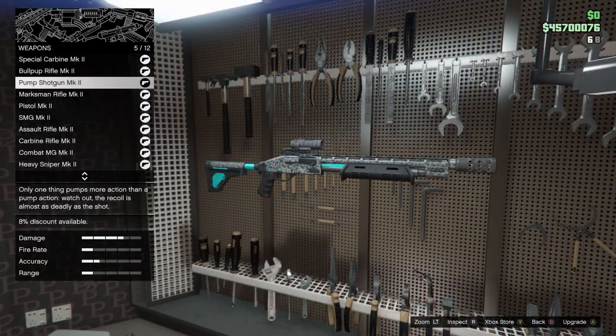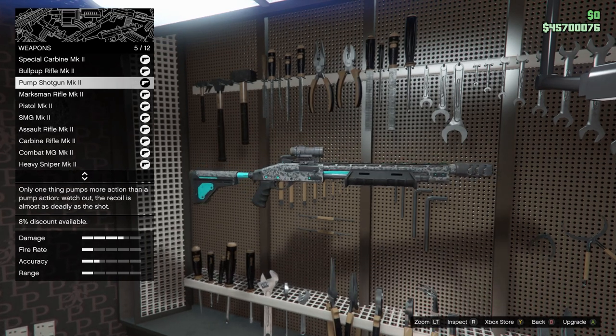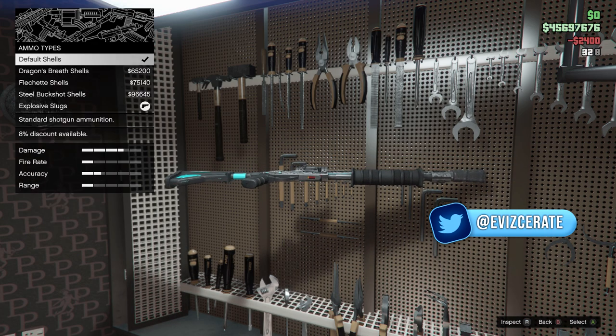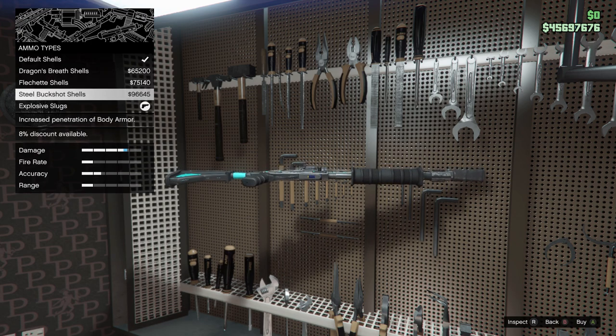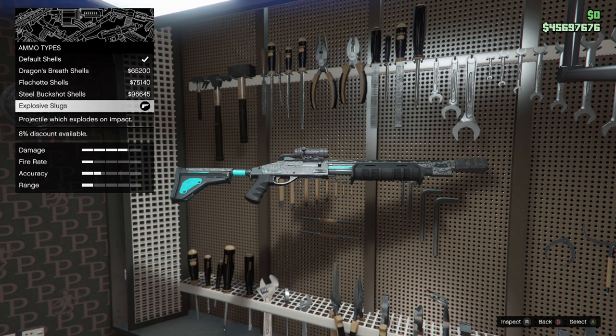Moving down to number two on the list: the Pump Shotgun Mark 2. Quite a lot of people don't actually know about this weapon or understand how strong it is. The attachments I'm going to show you are the best, and you'll be able to one-shot kill people most of the time — I think the weapon is actually so broken. For ammo types I like to use the explosive slugs, which make this weapon an absolute joke. In close quarters combat with explosive slugs you will be getting one-shot kills. We still get 40 rounds of this so it's really good.